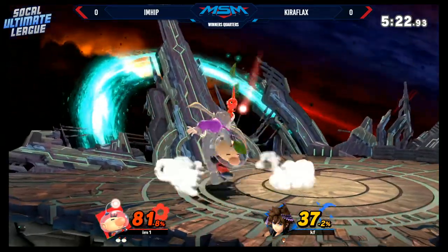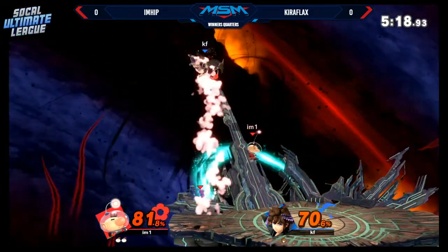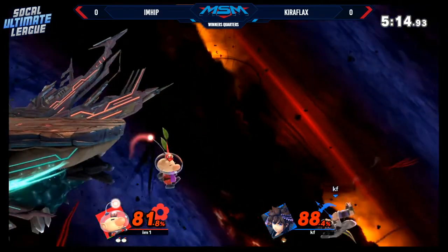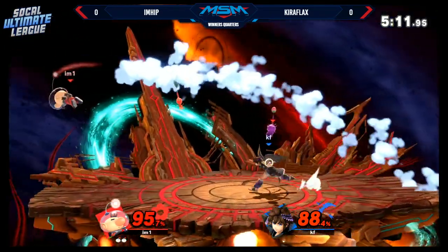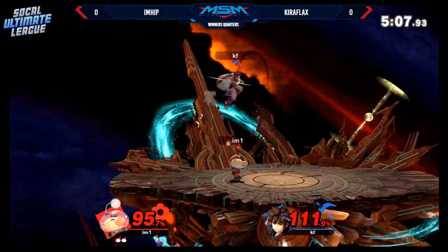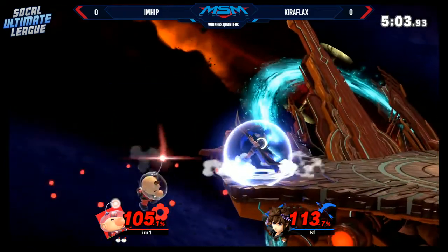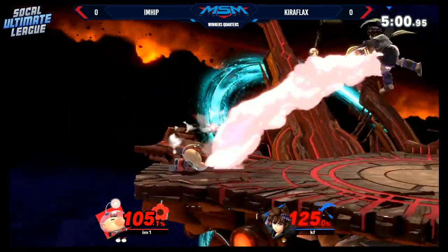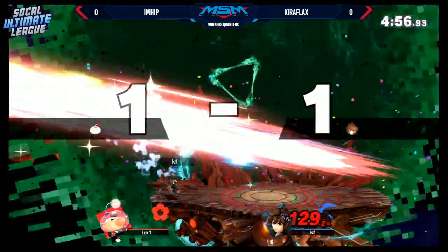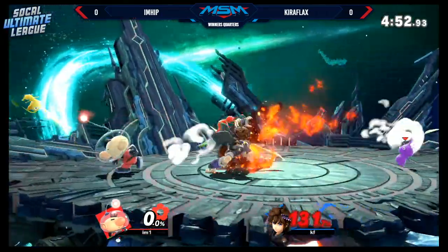We're seeing Kiraflax just really eager to land a hit, and I'm Hit is playing defensive and taking advantage of that. A lot of people right now in this current meta want to move — oh my gosh, I can move in this game — and they want to dash around. But still, at the end of the day, you cannot shield immediately while doing a dash. You have to end that animation to go into a shield. So you're going to run into a lot of these forward smashes. You've got to move with a purpose. There's another forward throw coming out from Kiraflax, bringing it down to a one-stock situation, but Kiraflax is at really high percent.